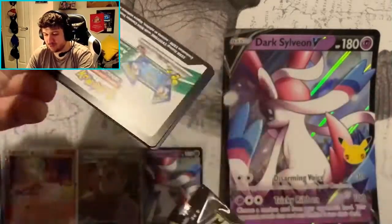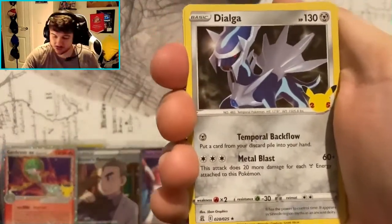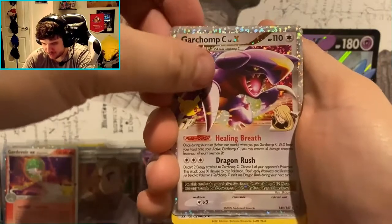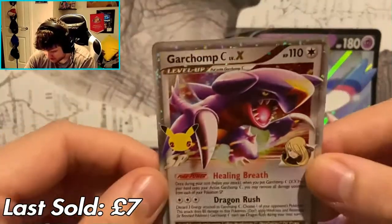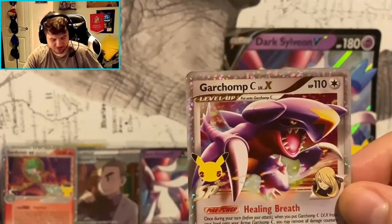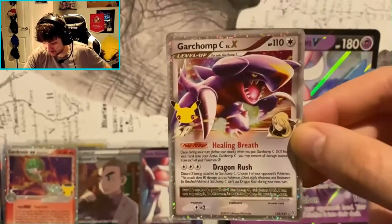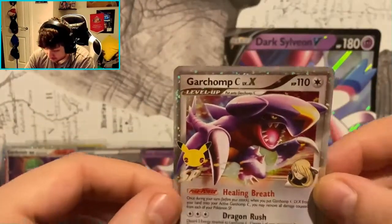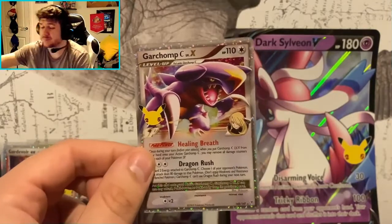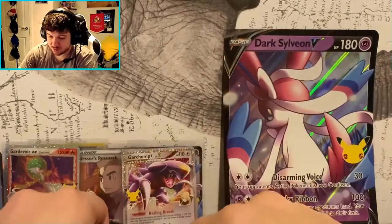Can this last pack be the lucky one? We don't have the shiny Mew, but we do have a Crobat and — Garchomp C Level X, Cynthia's Garchomp! Look at that! I actually like Garchomp, he's a pretty legit Pokemon. I've got him in Pokemon Go and he was better than I thought. Cynthia's Garchomp was a trainer card I needed from them — so not too bad!